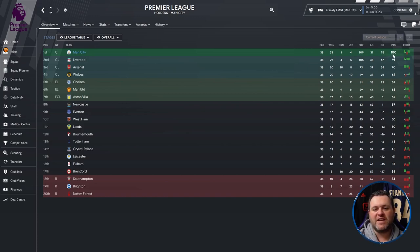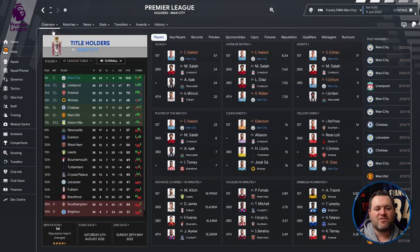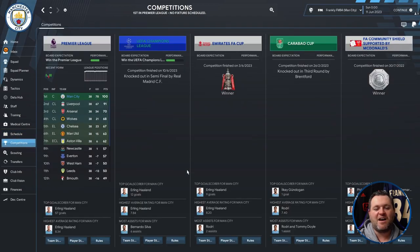Breaking down the Premier League campaign: they played 38 games, won 33, drew one, lost four, scored 109 goals, conceded 31, giving them a 78 goal difference and 100 points — a centurion season. They finished nine points ahead of Liverpool and 30 points ahead of Arsenal. Erling Haaland scored 57 of those goals with an 8.34 average rating. Gomez got 17 assists, De Bruyne 11. Haaland picked up 23 man-of-the-match awards, Ederson kept 16 clean sheets, and Ruben Dias led the yellow cards with 12.